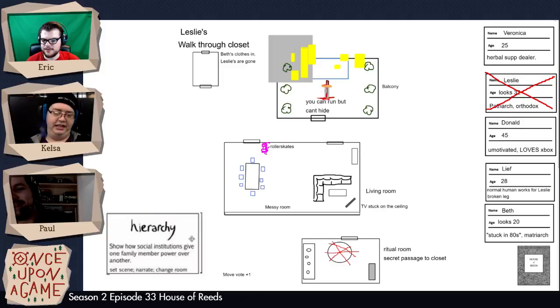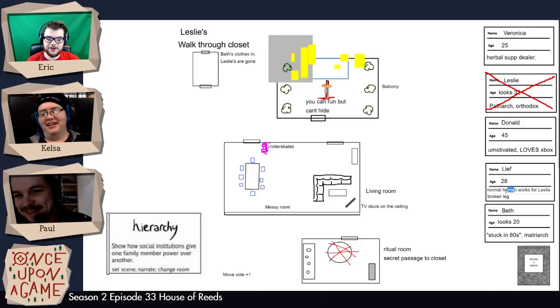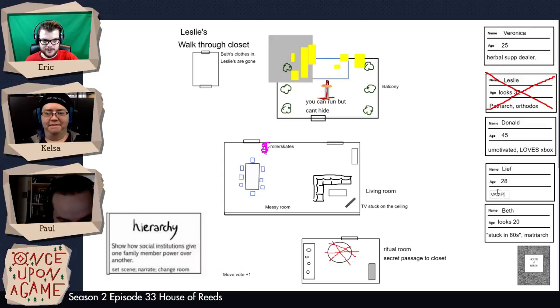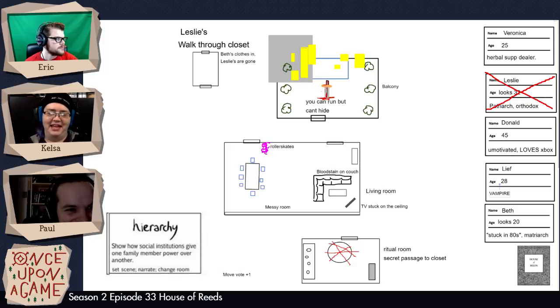Does he agree, or are we gonna leave that up in the air? I kinda just want to have Veronica walk in, and Donald and Leaf having, like, crazy vampire turning — neck biting. So Leaf is no longer a normal human. And he no longer works for Leslie. And there's a blood stain on the couch, because Donald sucks at being clean. Gives a whole new meaning to the word necking.